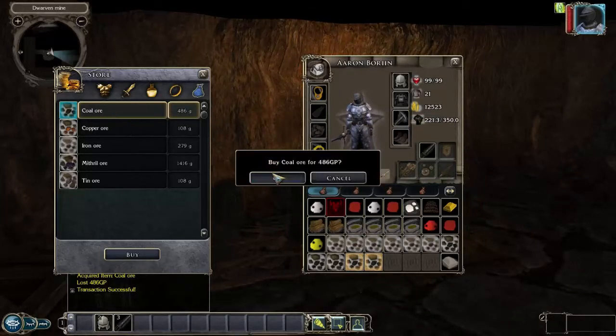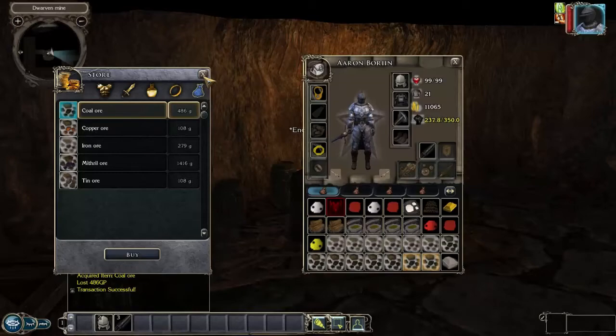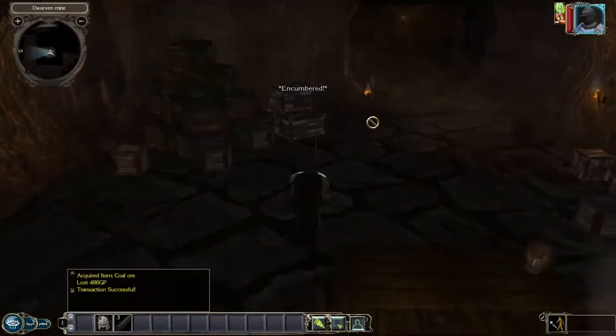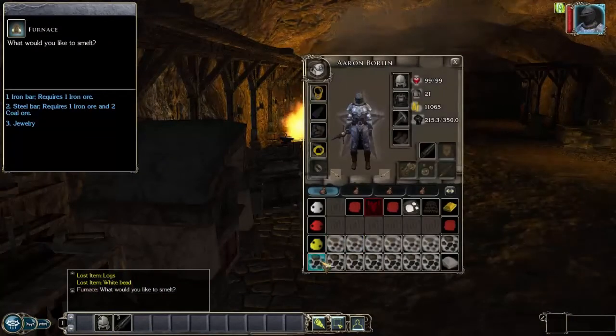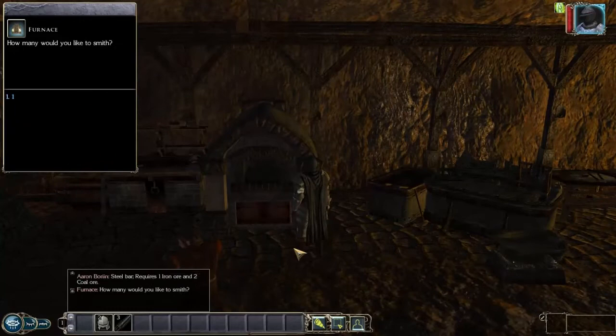Now I have about 14k gold. I've been overweight and I'm starting to walk really slow. I've got four steel bars from all that smelting.